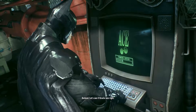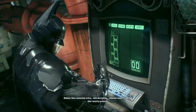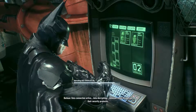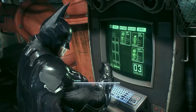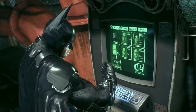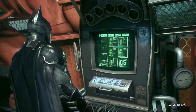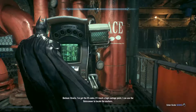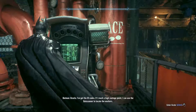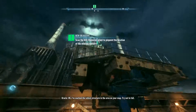It's safe to access the terminal. Let's see if Oracle was right. Data connection active. Data decrypting. Someone needs to upgrade their security protocols. Oracle, I've got the ID codes. If I reach a high vantage point, I can use the Bat Scanner to locate the workers. I've marked the tallest structure in the area on your map. Try not to fall.